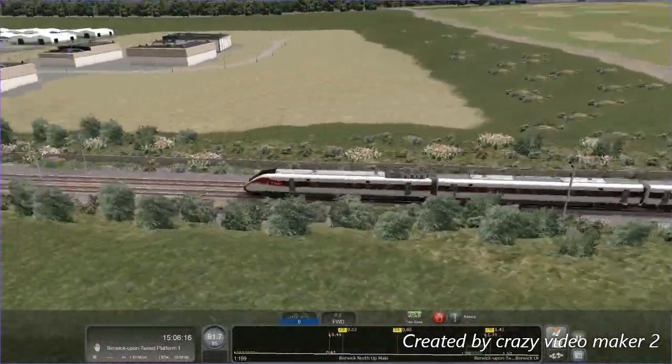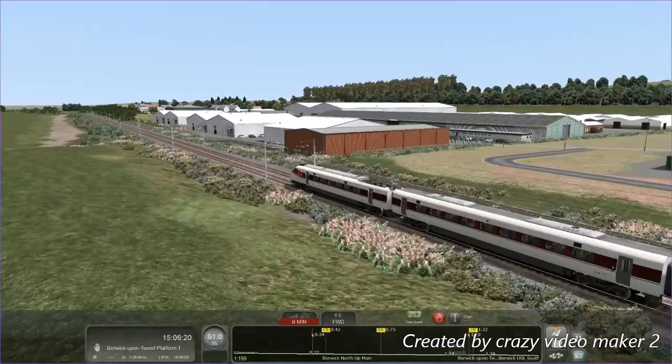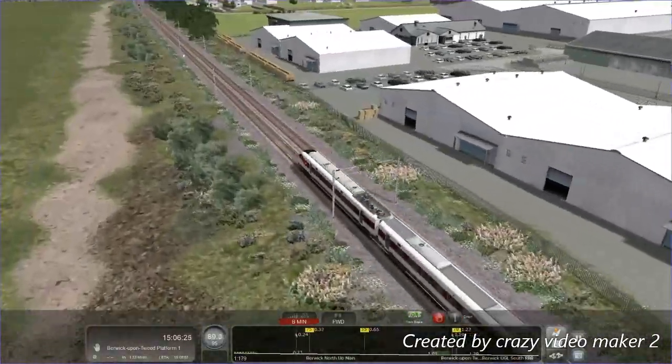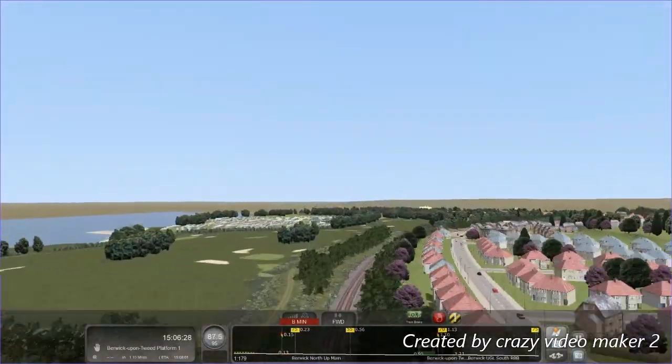We're about to approach Berwick. We should probably start slowing down, because we need to stop at Berwick obviously. The quick drive scenario that I've made actually works.